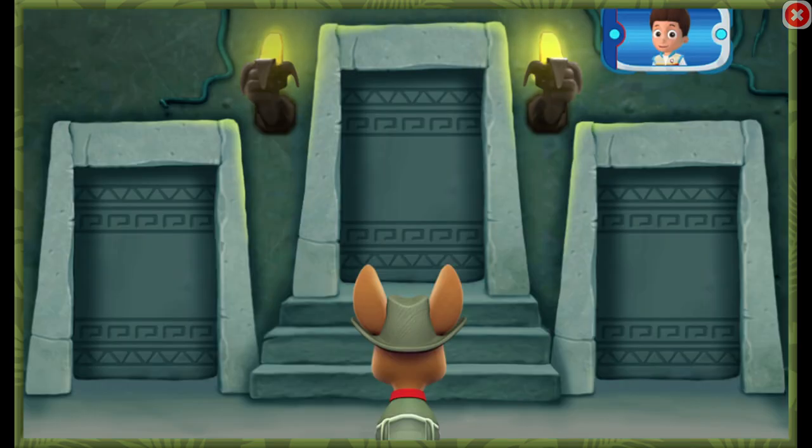Tracker needs your help to choose the right doors through the temple. You need to follow the right animals by listening for their sounds. Tracker has the perfect pair of ears for that. Listen with him.